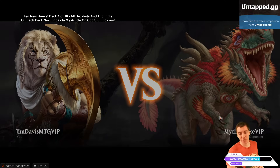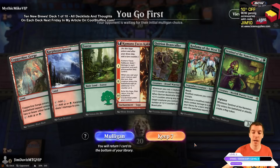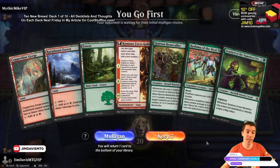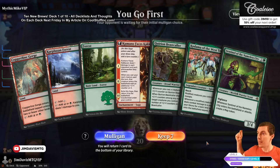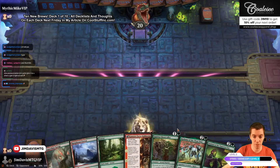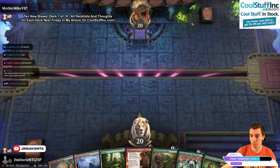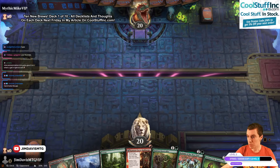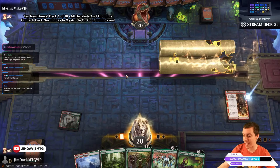We're playing in the early access event with a bunch of different content creators, best-of-one, five games each deck. These are all decks I just built — never played a game with any of them. We keep a hand of Kimono, Beast Caller, Kodama, and Sentinel. There's a cool new background with little mushrooms and water, more aesthetic than useful. Fire the Kimono and let's rock and roll.